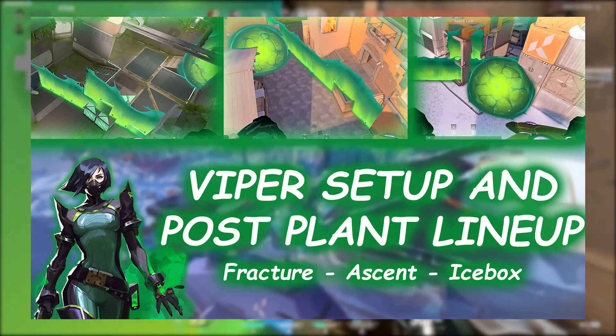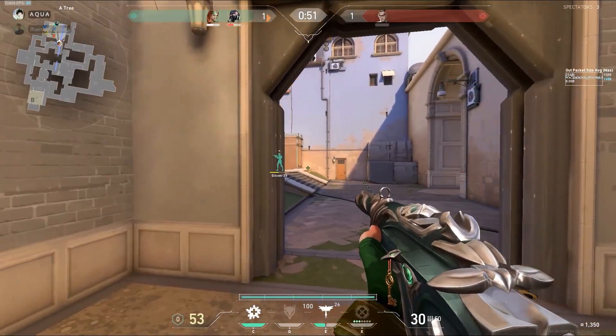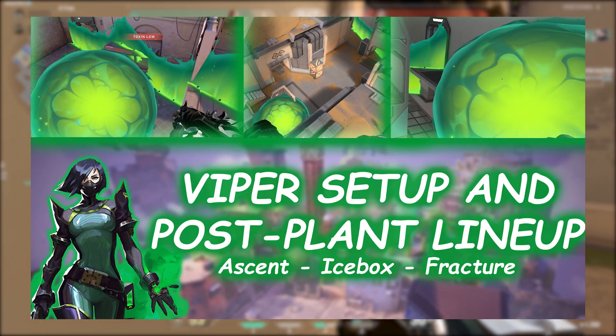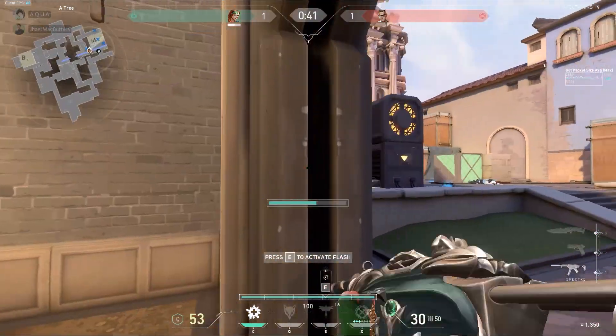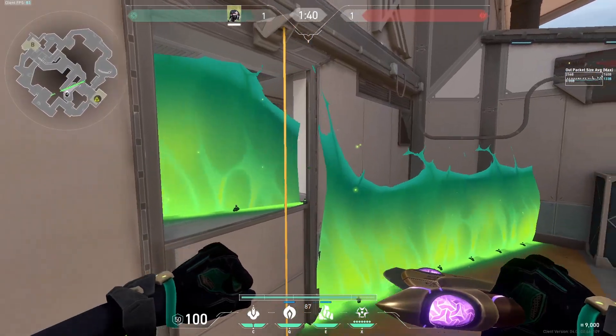In the last episode, I used Viper's setups and post-plant lineups for 3 B-sites in Valorant. So let's continue all that here. Hello people, here are my Viper's setups and post-plant lineups for 3 A-sites in Valorant. The 3 A-sites that we would be covering would be the exact same ones as the B-sites in the last episode. So we'll be covering Ascent, Icebox, and Fracture.